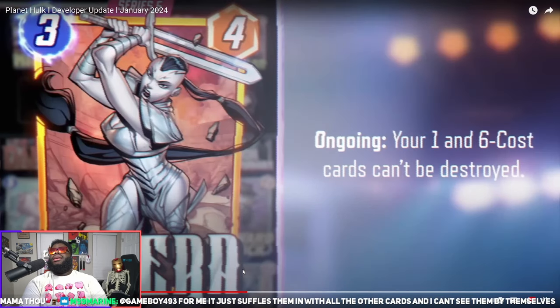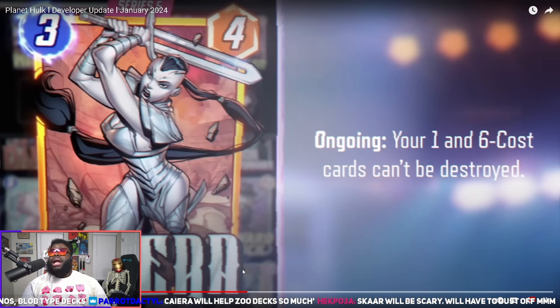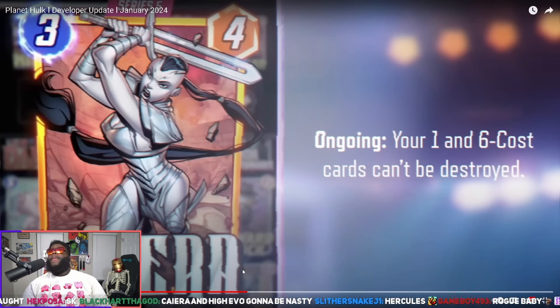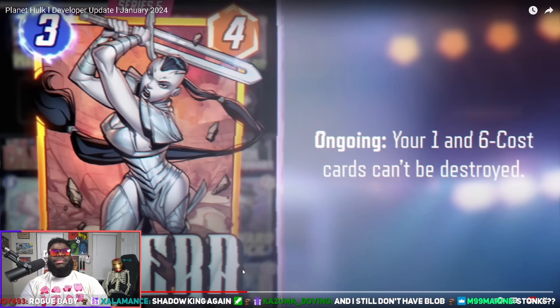Your one and six cost cards can't be destroyed — she's basically giving them a whole different property. You have to go through her before you can go through them. She's gonna help out Zoo decks. But also think about this — Blob is going to be scary because you won't be able to destroy Blob unless you deal with her. So who's gonna have really good stonks this next season? Shadow King is gonna go crazy because you can't kill them but you can knock their power down.